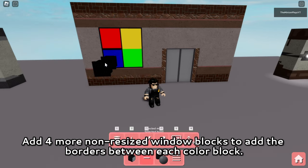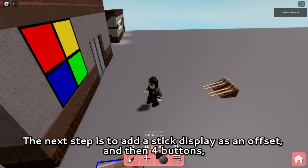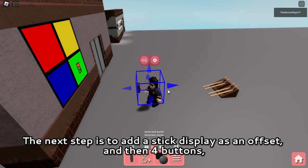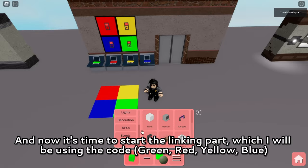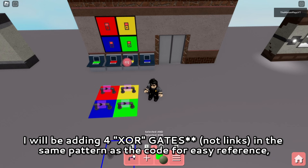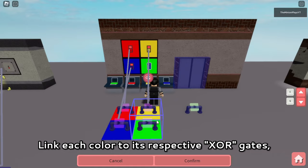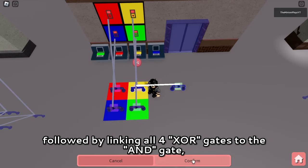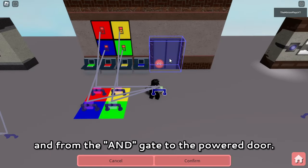Add 4 more non-resized window blocks to add the borders between each color block. The next step is to add a stick display as an offset and then 4 buttons, thereafter using the move tool to adjust the positions. Now it's time to start the linking part, which I will be using the code green, red, yellow, and blue. I will be adding 4 XOR gates in the same pattern as the code for easy reference, and with an end gate. Link each color button to its respective XOR gate, followed by linking all 4 XOR gates to the end gate, and from the end gate to the power door.